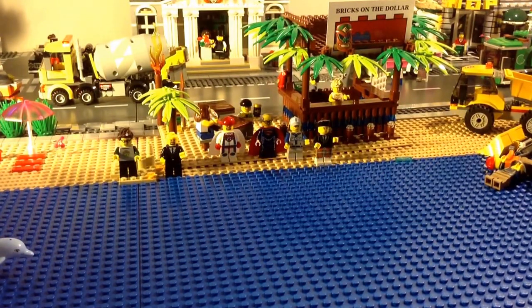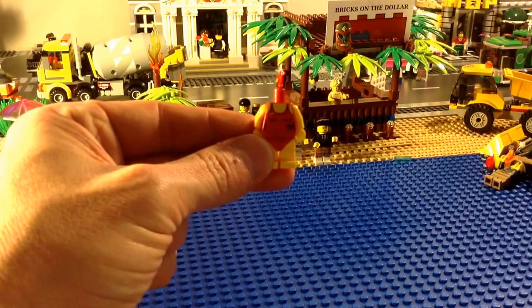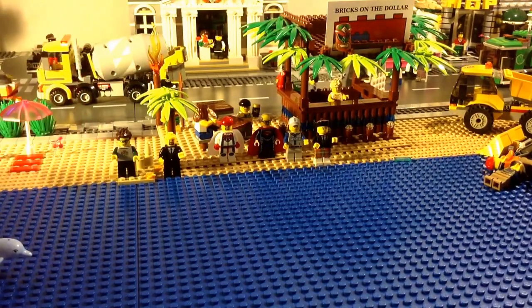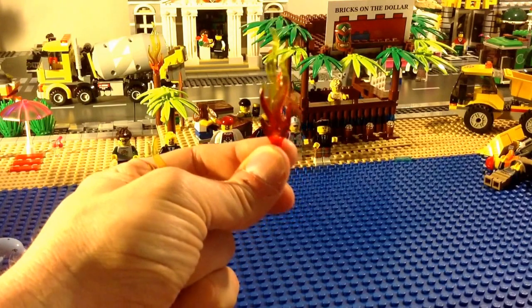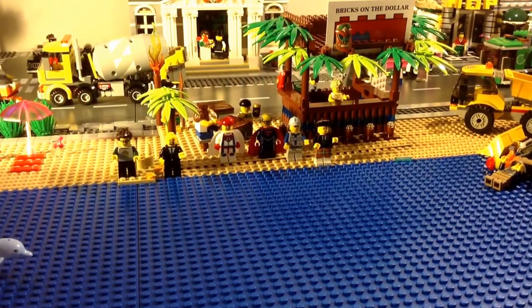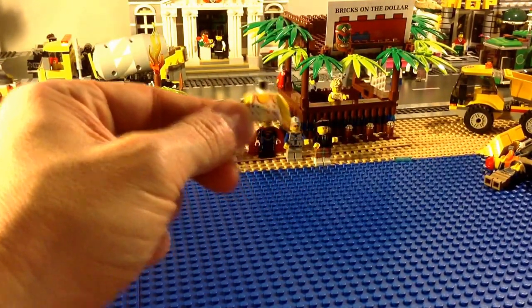I got two lifeguard torsos and legs. I also got five of the flames — you can see them back there. They were a little bigger than I anticipated so we'll see if they work as tiki torches. Those are some pretty intense tiki torches, so we'll see if I end up using them. I also saw this random female torso in a store so I picked that up too.